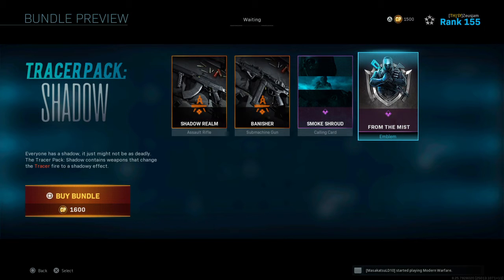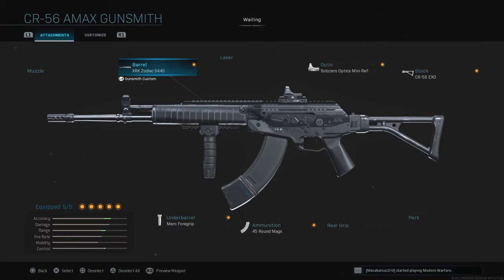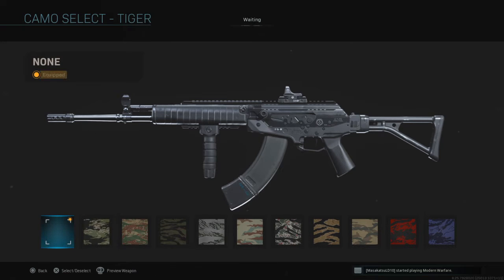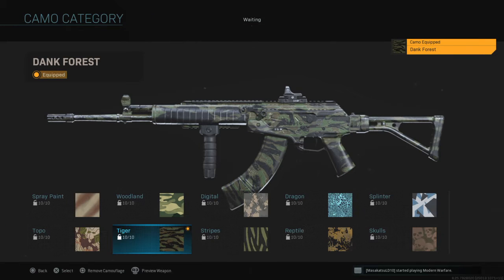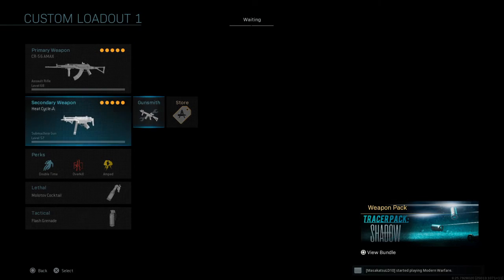You also get a little calling card and an emblem — pretty basic extras. I'm going to show you guys a quick loadout. Here's the loadout exactly how it is. You can tell the 45 rounds is a little dirty. If we go to put some color on it — let's put some Tigers — it's a little messy. I think dark colors will probably be the best for it, especially on the camos.